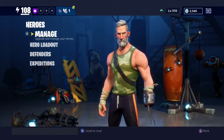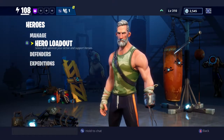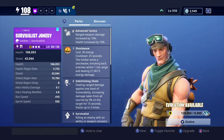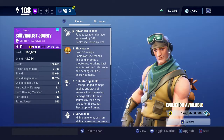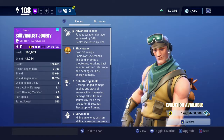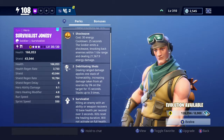Starting off with level one: Advanced Tactics — ranged weapon damage increased by 10%, health increased by 10%. That's the same as all soldiers. Still at level one we have Shockwave — costs 30 energy, cooldown 25 seconds. The soldier emits a shockwave knocking back enemies within one tile range and dealing 21,567.9 energy damage. Sounds like he's gonna have a pretty good shockwave.